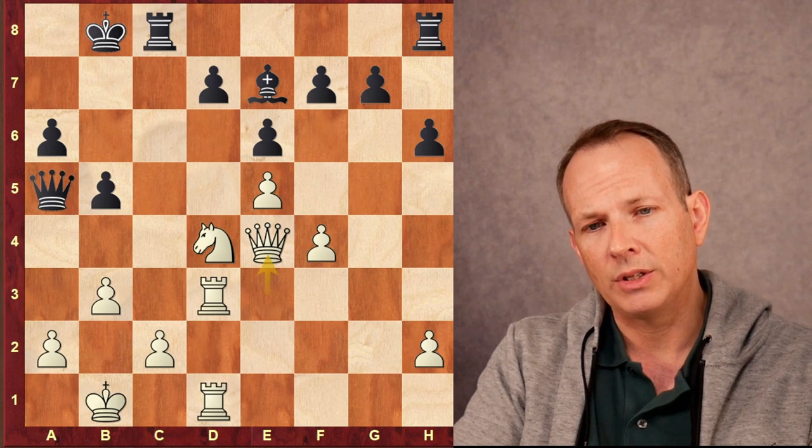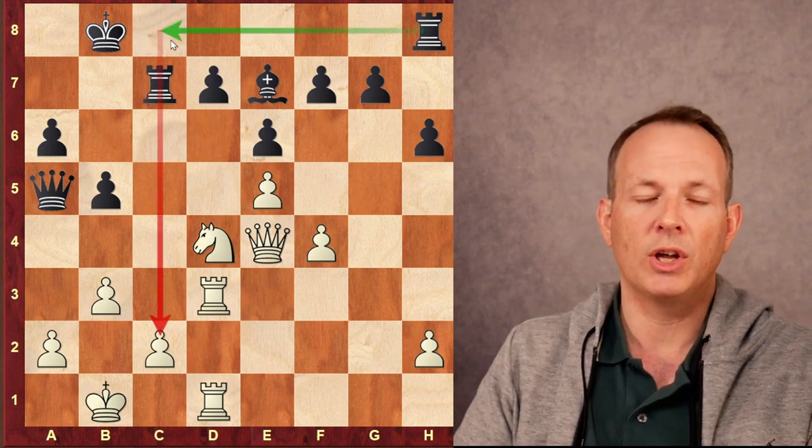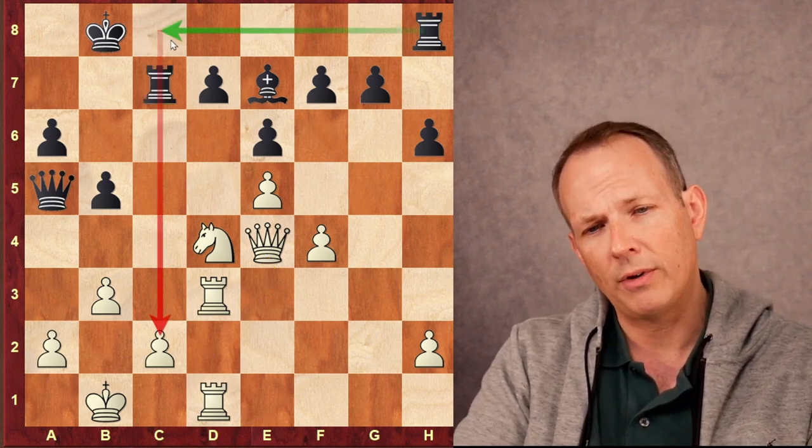To just take the Bishop directly, Rapport could play Rook takes C2, and the Knight on D4 is pinned — he cannot take the Rook, and B3 would just lose to Queen to A2 mate. So White first plays B3, this intermediate move to kick the Queen away, and only then takes the Bishop. The problem is he does weaken these dark squares around his King, and that is going to become an issue. The Queen moves back to A5, Queen takes E4, and now Rook to C7 preparing to double Rooks on the C-file.